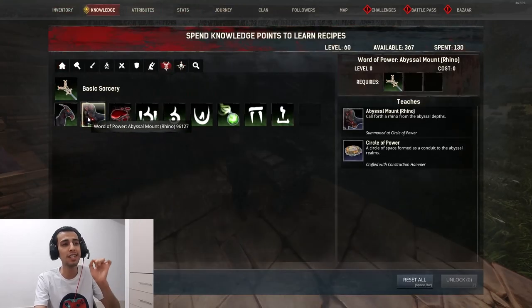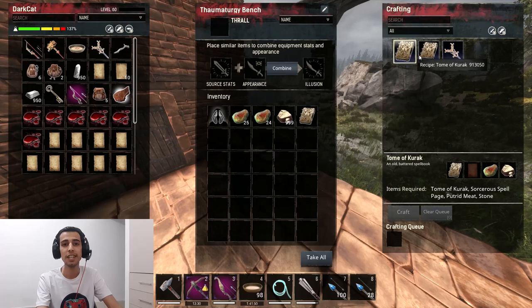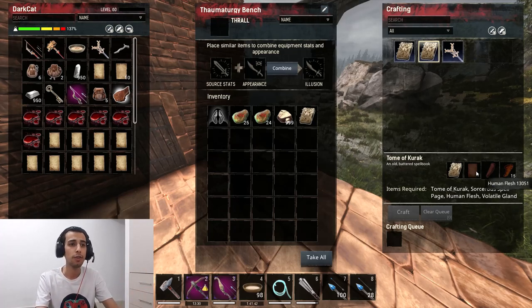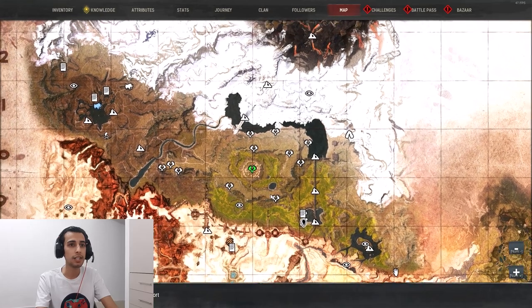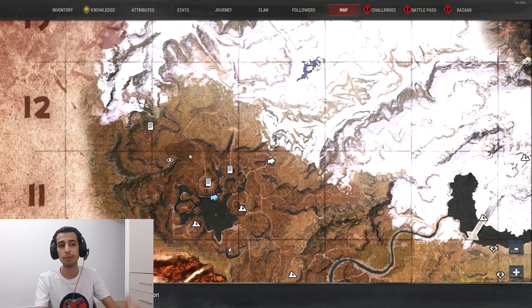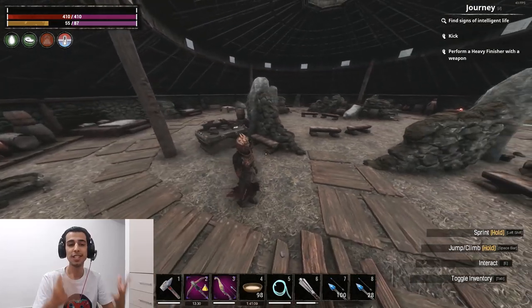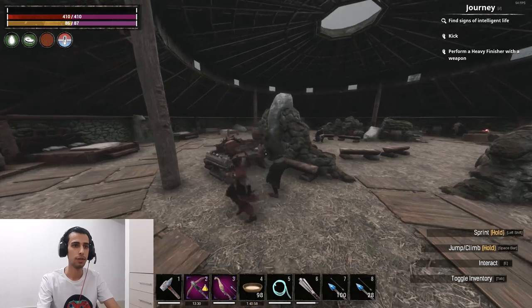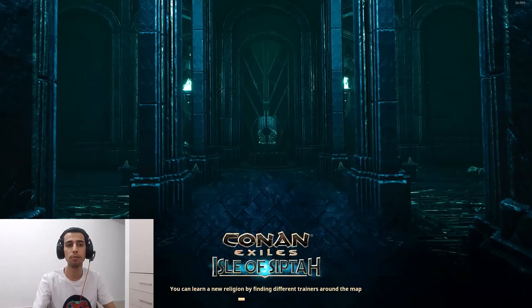Each research you do will teach you a new spell and recipe. Check the knowledge tab again and you'll see more recipes becoming available — they get more valuable and harder to make. Next we check the three sorcerer locations on Mount of the Dead one by one. The first is inside a small camp — you'll see a sorcerer standing there. Kill him but it dropped Skelos again, not what we need.